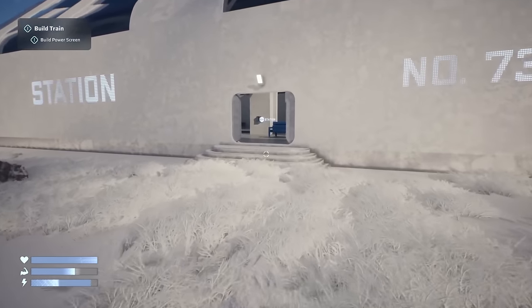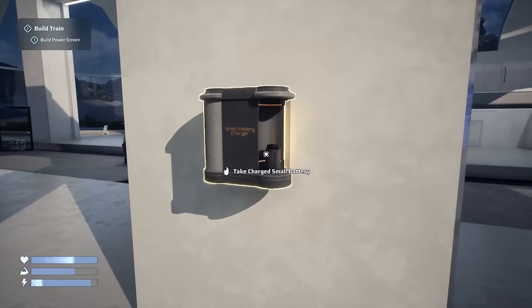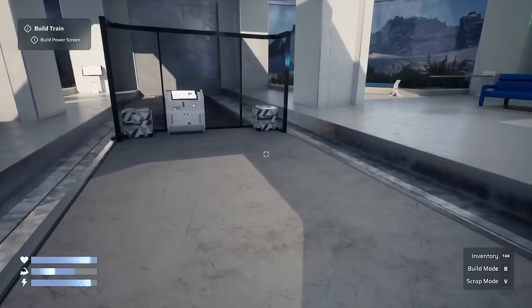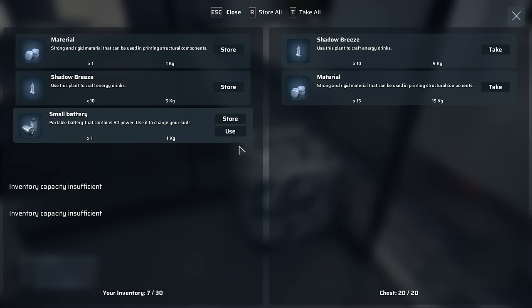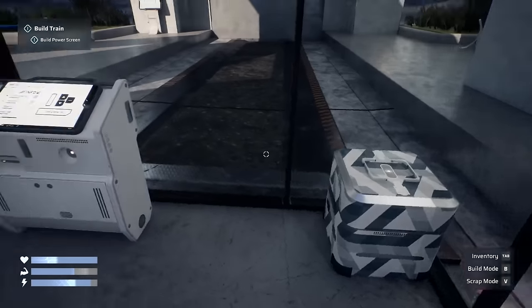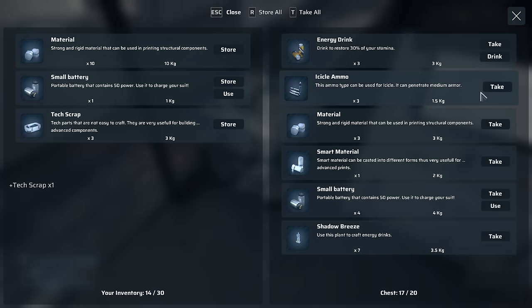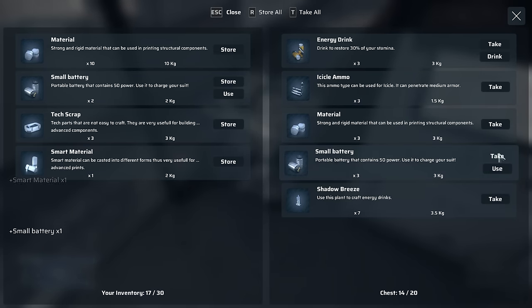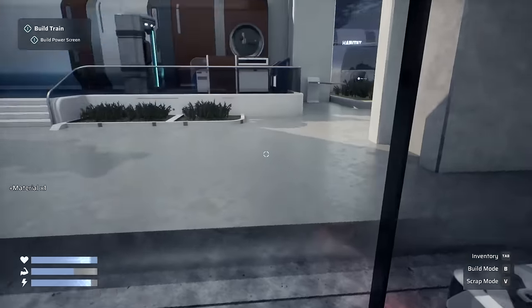Alright, let's go finish the train off. I don't know if I need to make it weatherproof or anything, but I might as well somewhat try. So we want to store all. Let's take the materials back. Oh wow, we had a lot. Store the shadow breeze. What about over here? Tech scrap we want to take back. Smart material. Small batteries. And more material. Let's see if I can make the last of the view panes.